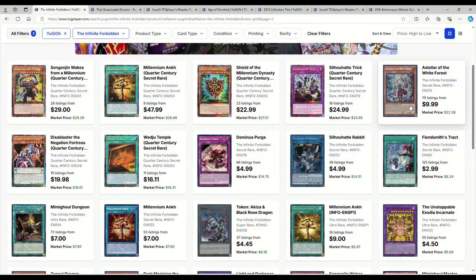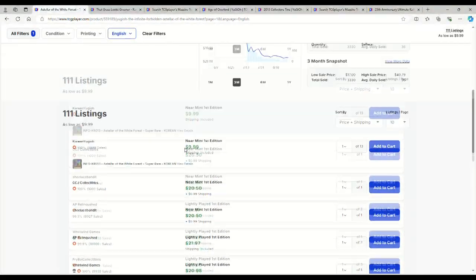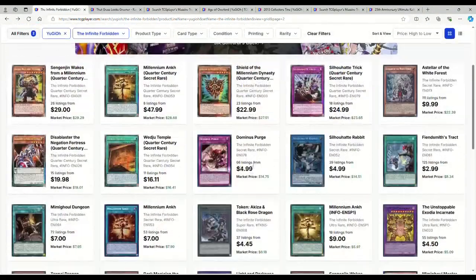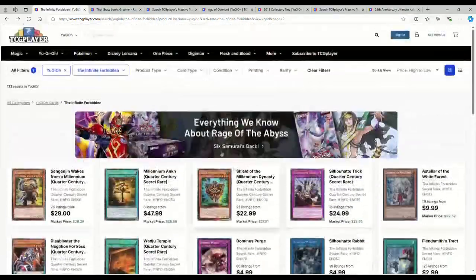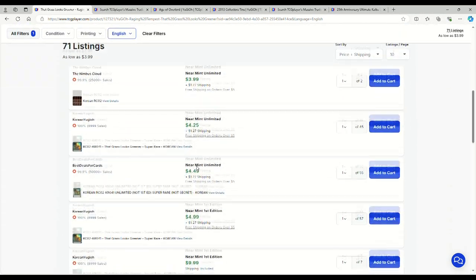Moving on to the next page: Stellars — these things aren't actually $10, they're $20, so they're kind of cheap. I remember they were like $50 at launch. Dominus Purges are probably in the 20s. Millennium Onks are $7, which is actually not bad. Regular Exodia is $450. That Grass Looks Greener — all of these German non-English listings aside — Light Play English is $26, Near Mint is about $26 to $30.